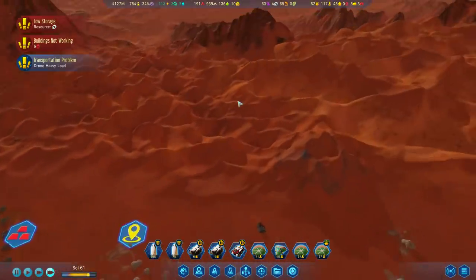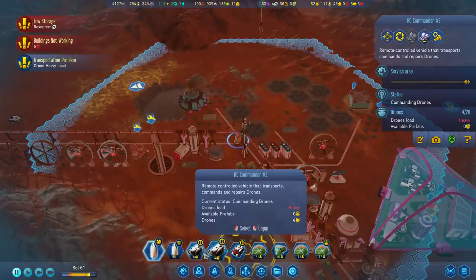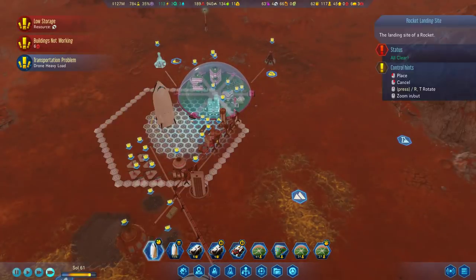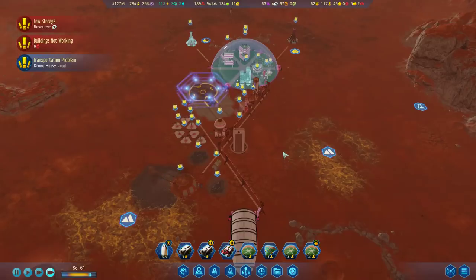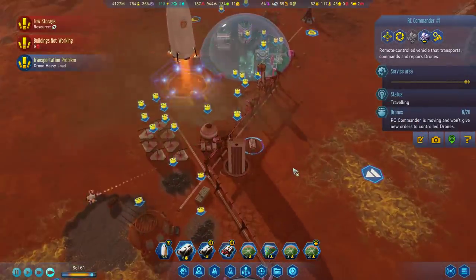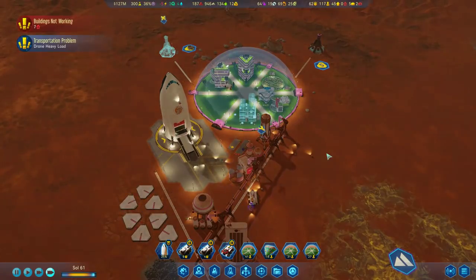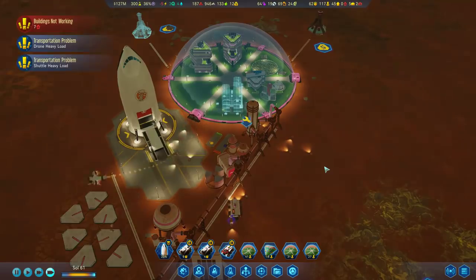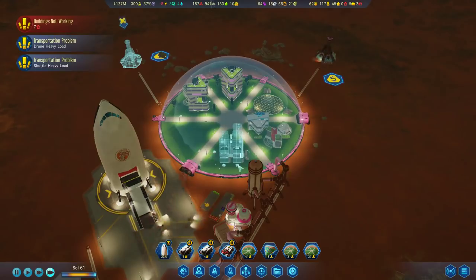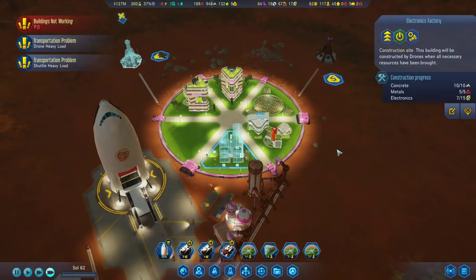Oh, you need electronics for the drone hub. You don't have anything over here. We're going to need to make sure that this area is working so we can get the electronics up. Now that we've got electronics! You're here, so you'll cover this. You'll be able to repair the drone hub, and you'll be able to build the electronics factory. We've got some food. The shuttles are working hard. No power at night - that's okay. What we'll also do is set high priority on the electronics factory so that it gets repaired before everything else, otherwise we'll get a cascade of failures.